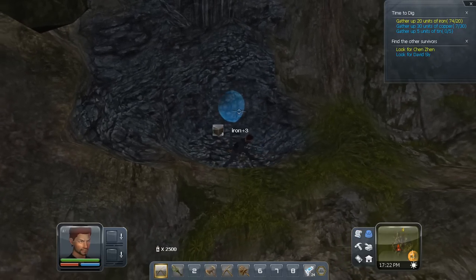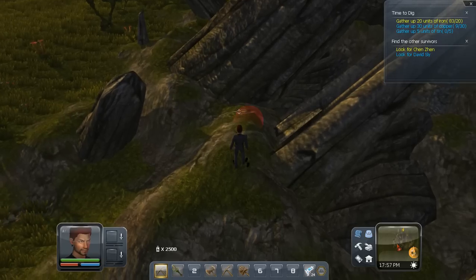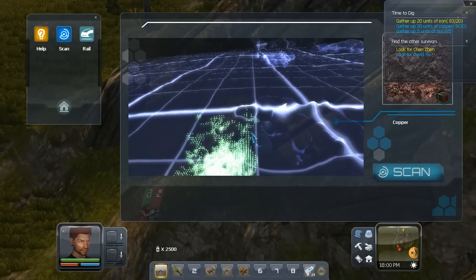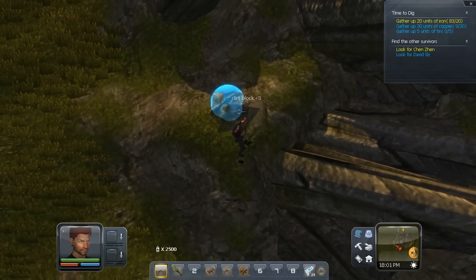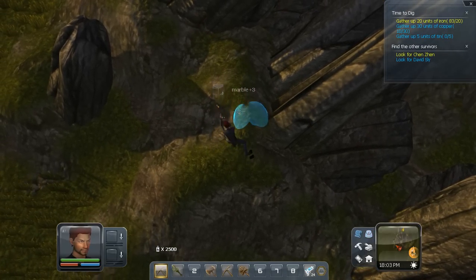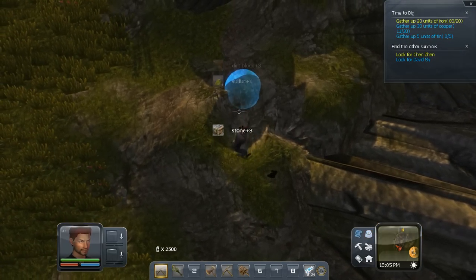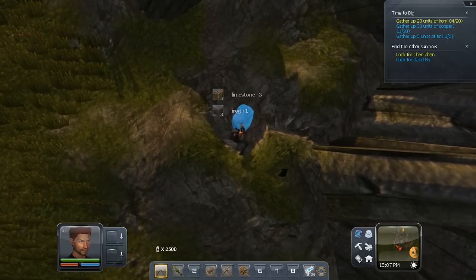We're mining all the day, mining mining mining. We need to find copper now. So according to the - I'll call it the copper gram - there should be a bit of copper right underneath where I am now. Where I was digging previously there was only iron, with a little bit of copper in there. We need to really dig down and try and find this bloody copper, which could take a while.